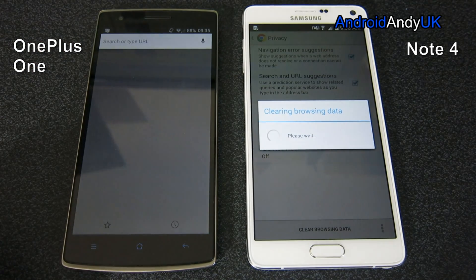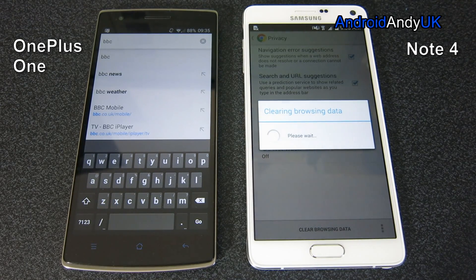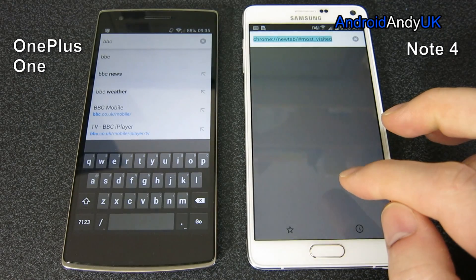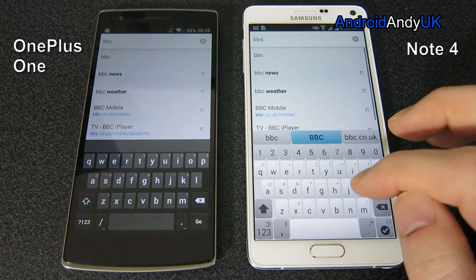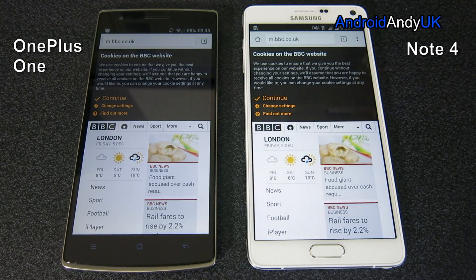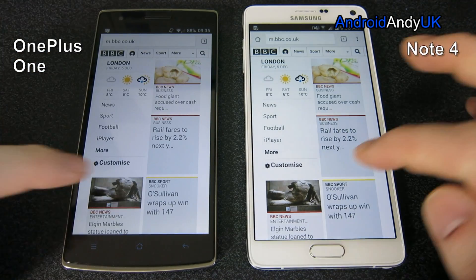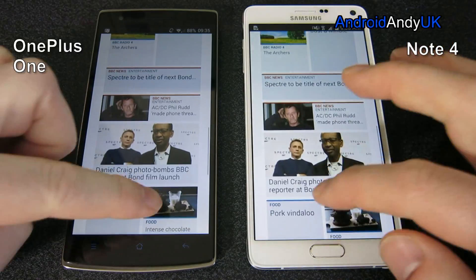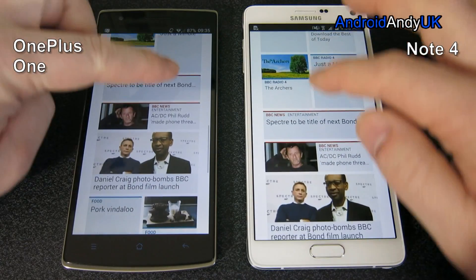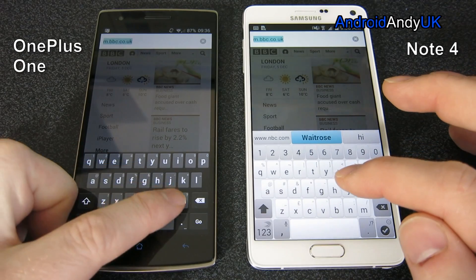Now we're moving on to the browser test. As usual, I'm clearing all data from both devices. The Note 4 took quite a bit longer because I've been using it for a month, while the Oppo only for the last few days. We're starting off by going to the BBC website. What we see here is the Oppo edges out in front of the Note 4 again, which is very interesting, because as we saw in the benchmarking the Oppo wasn't really anywhere near it. But in the other tests — reboot aside — the Angry Birds opening and browser test, the Oppo has actually been quicker than the Note 4.